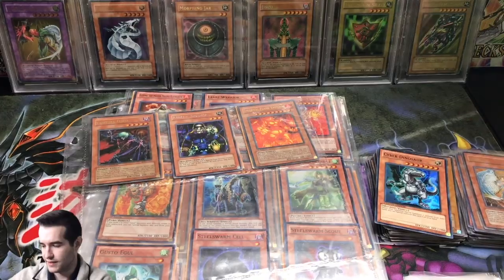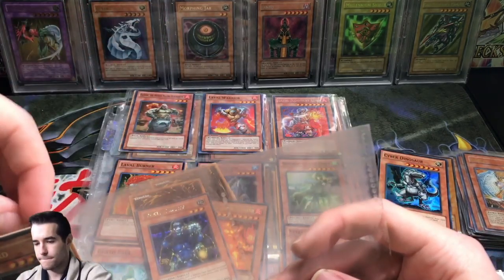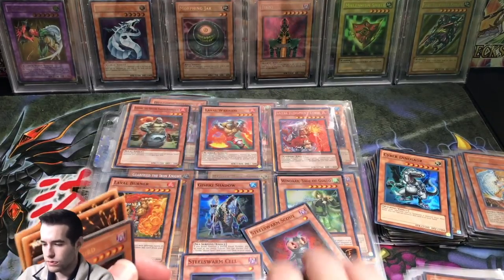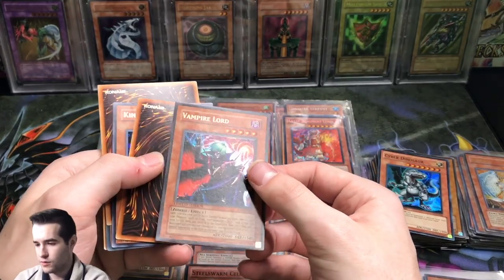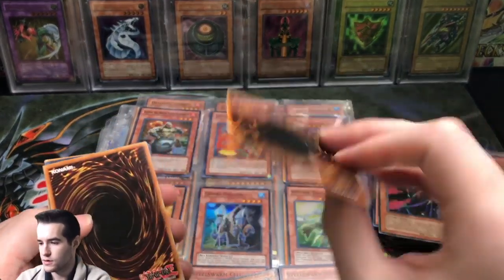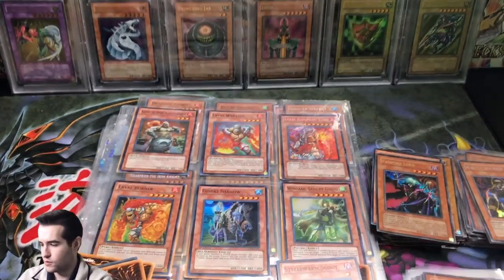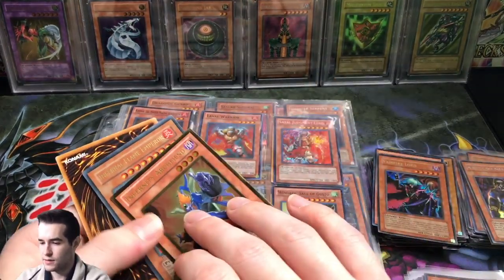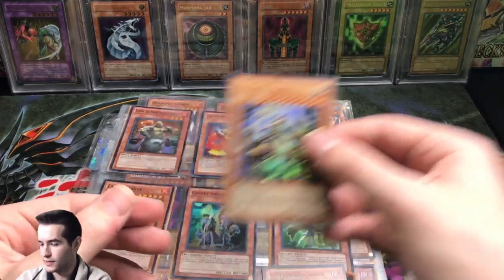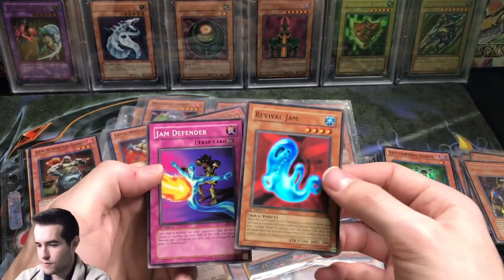That's probably a nice little card — it's from the Twilight special edition you can buy. Here we go, 25 minutes we've been going for a while. Vampire Lord from Rise of Destiny. There's an Invader of the Throne and a Kinetic Soldier — that's a nice game promo. We got a gold rare Infernity Archfiend, Infernal Flame Emperor, and Fel Grand Dragon. I don't want to kill you guys — first edition Revival Jam, pretty nice condition.